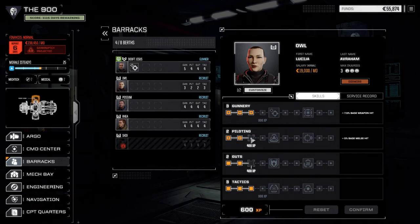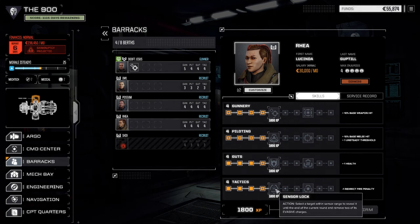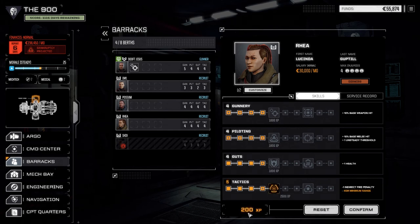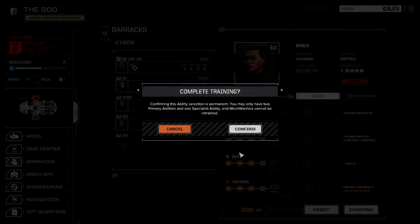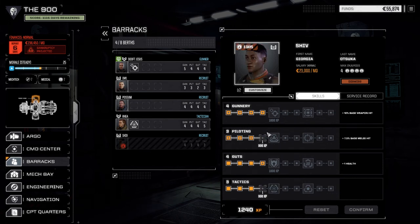We've got a bit more experience to dish out to the other pilots. Shiv took an injury on the way over, so she's out of action for a bit. Rhea is piloting one of the close-up Panthers, so we're going to add sensor lock to her — this will be nice for scouting. We'll confirm that and worry about Shiv when she gets back.